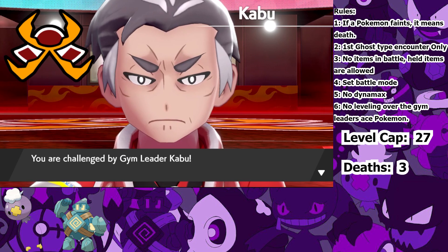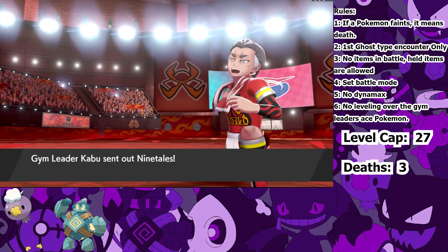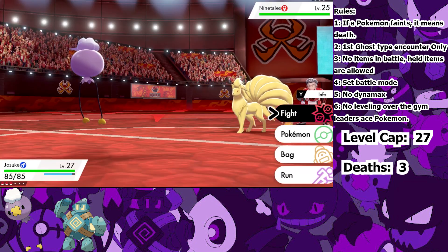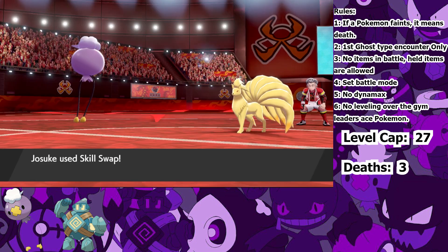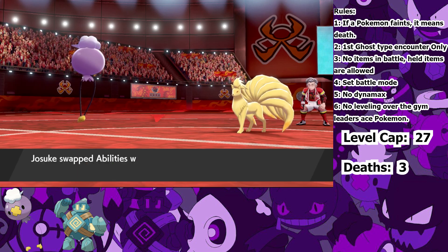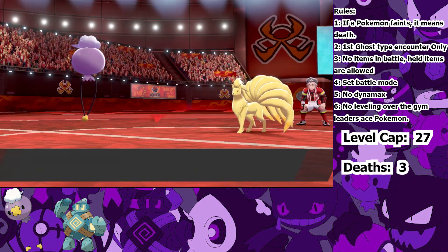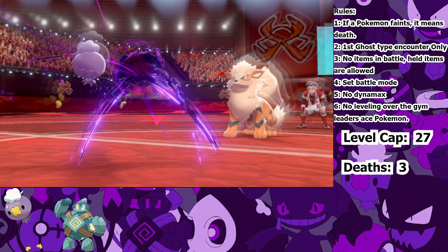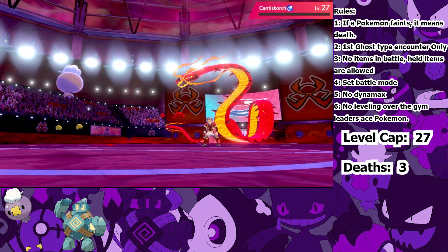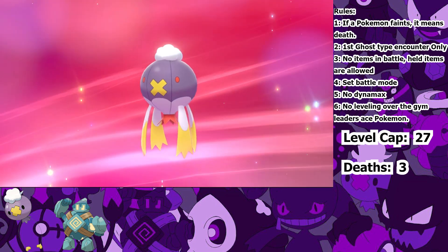Next up is the Fire-type Gym Leader, Kabu. The Fire Gym actually has you capture Pokemon in order to progress. Luckily, there is a Litwick in the Gym that I capture and name Giorno. Now it's time for Kabu and his Fire-types. I send out Josuke and use Skill Swap first — thanks to my Speed EVs, I outspeed the Ninetales and gain the Flash Fire ability, making us immune to Fire-type attacks like his Will-O-Wisp. I set up six Calm Minds and three Stockpiles, then begin to sweep with Shadow Ball. The Ninetales and Arcanine both go down in one hit, but the G-Max Centiskorch survives one. It can't do any damage to us from Max Flutterby, and so one more Shadow Ball knocks it out and we gain our third Gym Badge. Josuke is rewarded with an evolution into Drifblim — we got a hot air balloon in the Fire Gym. How ironic.